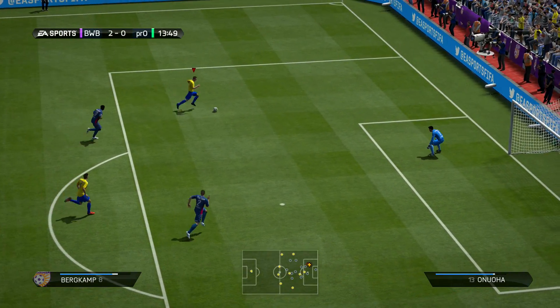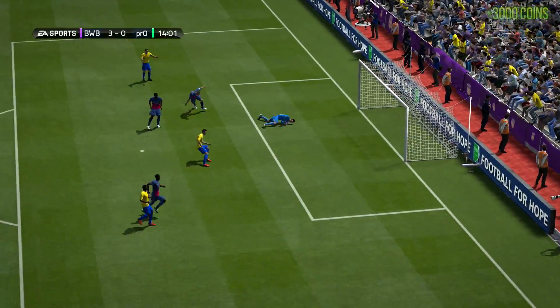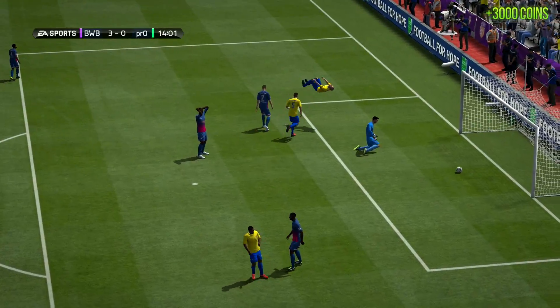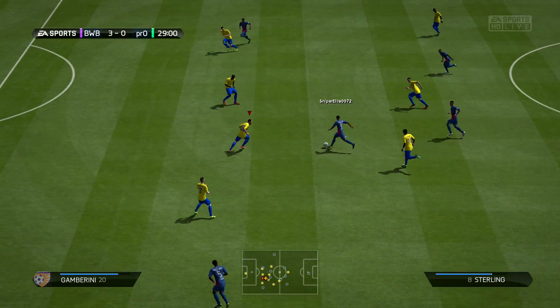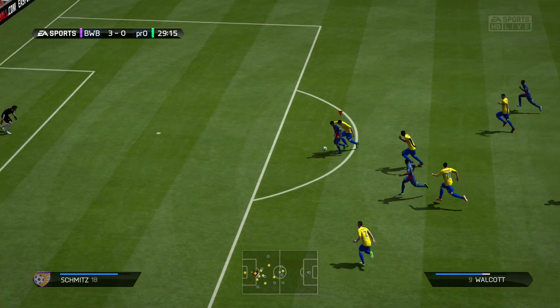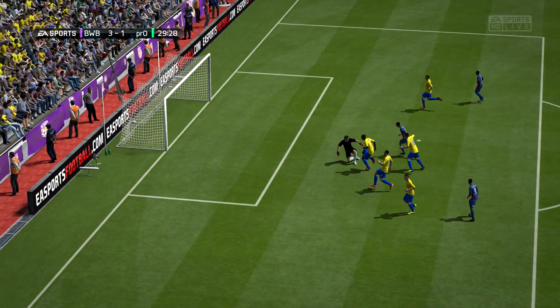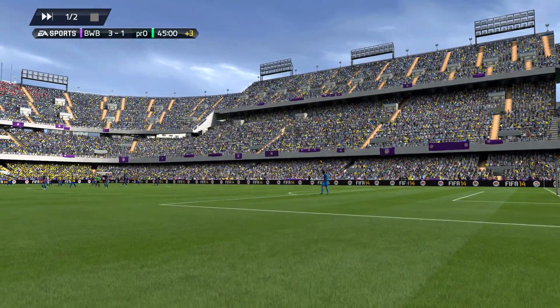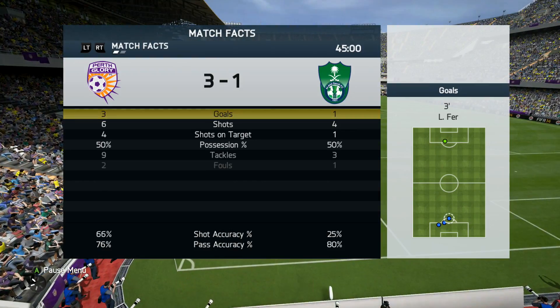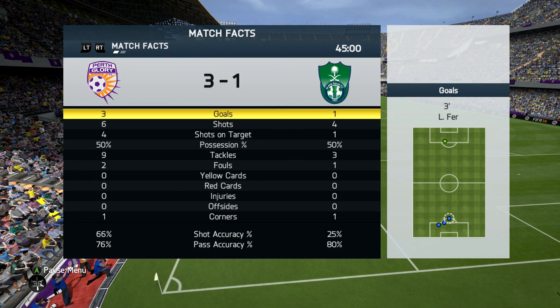Van Ginkle plays through Bergkamp again, we just take it, cut inside, and a lovely finesse shot past the keeper. 3-0 in 14 minutes and I thought this could be an absolute rout. But he did start to play alright - gets through from some sloppy defending from myself, and around the 13th minute he manages to get a goal back. But we go into half-time with the 3-1 lead.